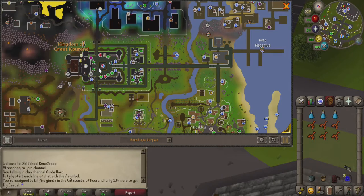Getting to the Catacombs of Kourend can be a little involved if you don't have a lot unlocked, especially if you're a lower level account. If it's your first time in Kourend at all, you must talk to Veos at Port Sarim and take his ship over to the Piscarilius port and then just run over to the dungeon. The fastest ways there would be a Xerics Talisman heart teleport or just a regular Kourend teleport, but both of those are locked behind some requirements. If you don't have any of that unlocked, I'd recommend going to a house party world and using someone's portal room to get right inside.